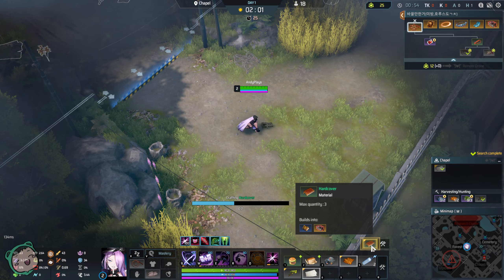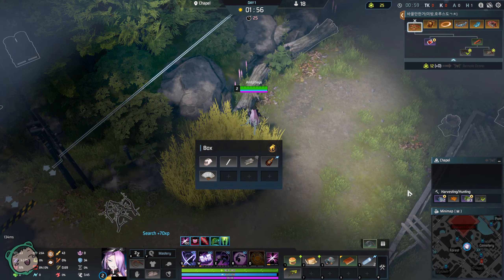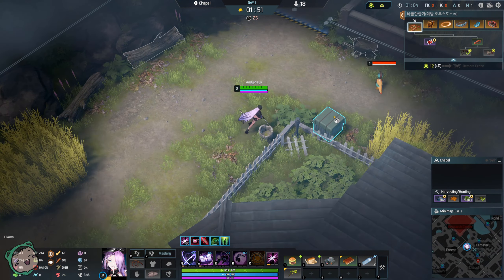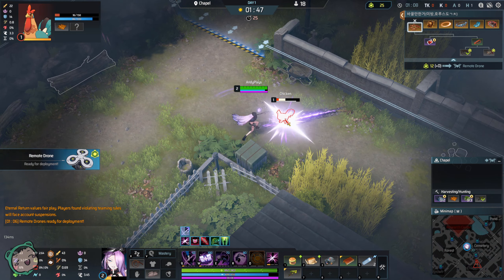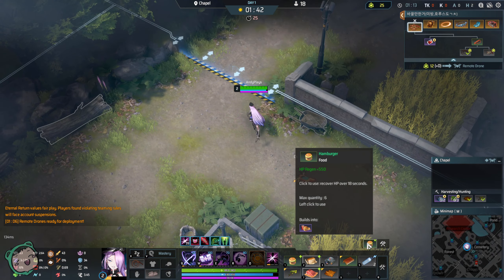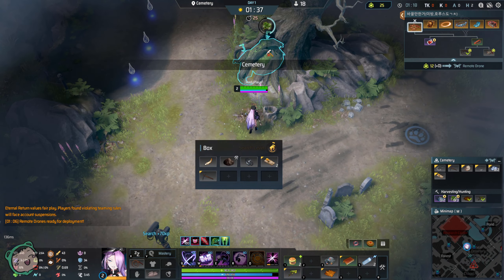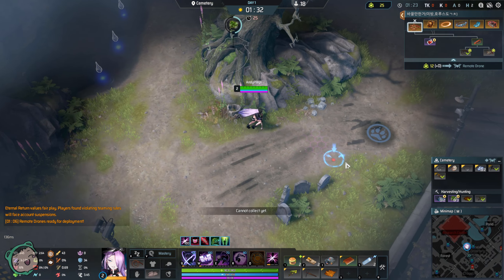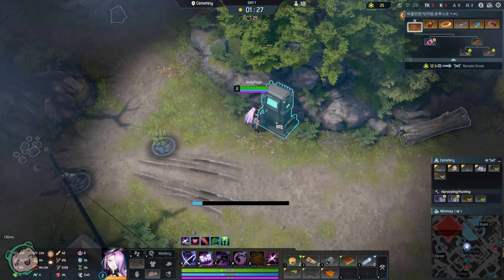We got the branch, we can craft the hard cover. This relies heavily on getting all the items. Maybe I should have chosen another build, but it is what it is — trying out new builds, trying to improve. I don't think I'll be stealing this cemetery. I can't collect that yet. There's a lot of stuff to collect in this area, so that's good.